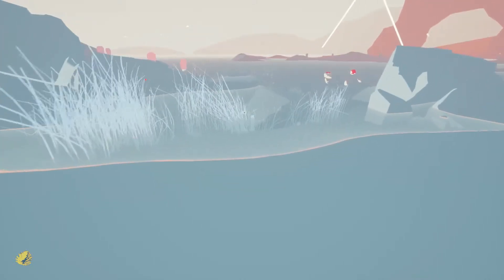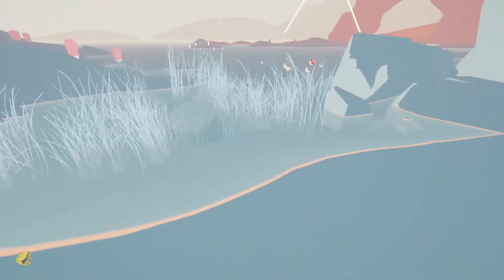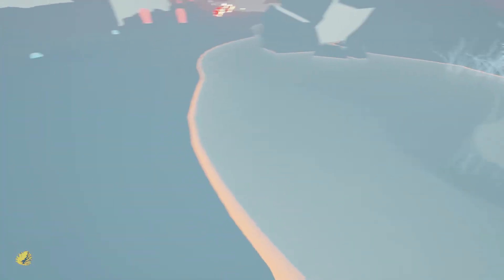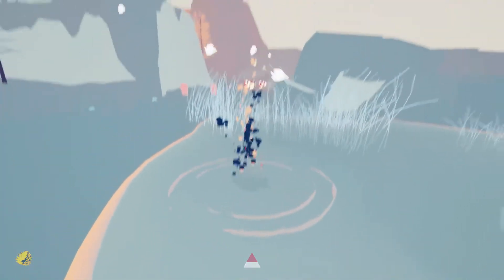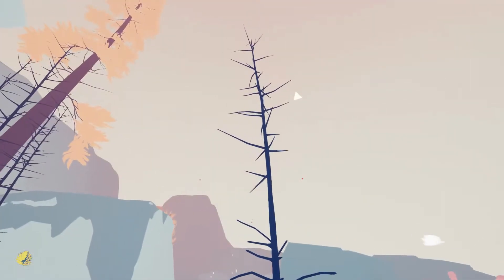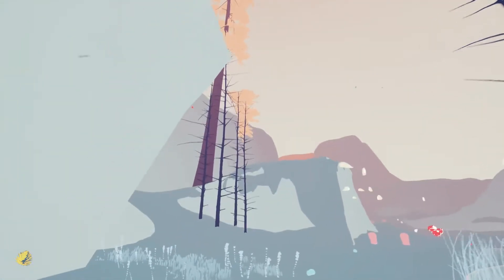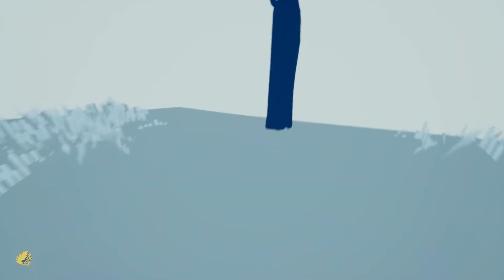I want that little... there he is. Got him, I think. I pressed R2 on him. What happens if you throw a seed in the water? It's still cool. Oh, that tree is huge over there — it's not one I grew, is it? What is this little hole in the ground?